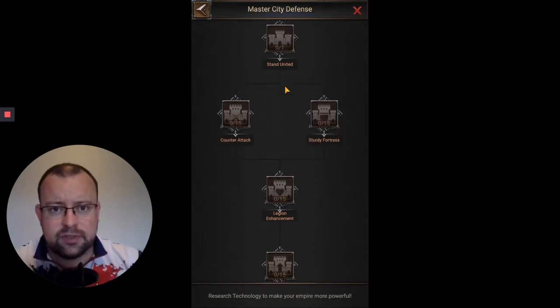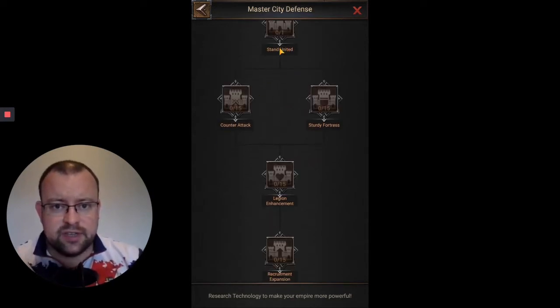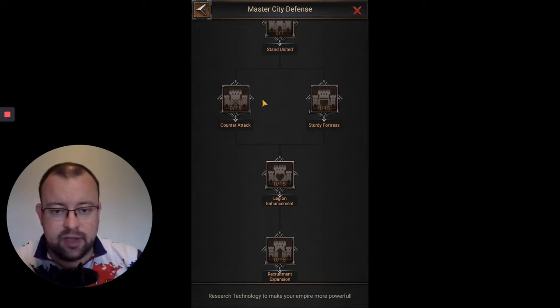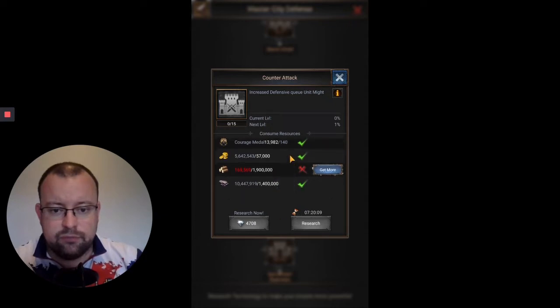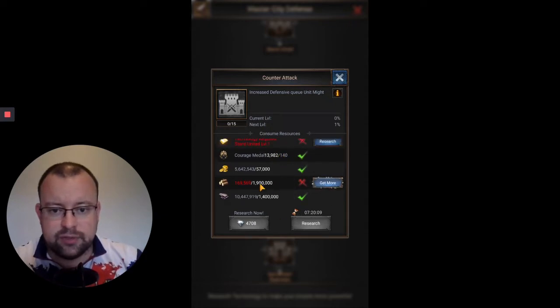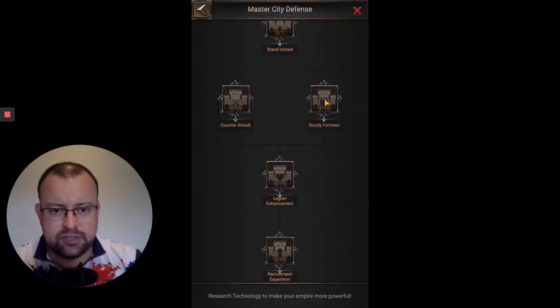After Stand United, after you've unlocked this Defensive Legion, the next few elements are going to be directly linked to that Defensive Legion. Counter Attack increases Defensive 5th Legion Unit Might by 15% across 15 levels. As you can see, the requirements are reasonable — low amounts of Courage Medals, Gold, Lumber, and Marble — so I don't think that's going to be too much of an issue for anyone.